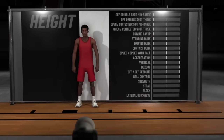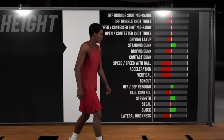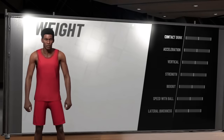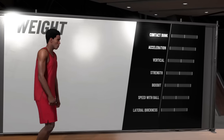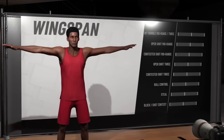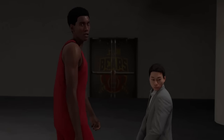Right here you want to go ahead and move his height all the way up to 7'3". Just do it like I'm doing it — y'all going to be good. Now the weight doesn't really matter, do it how you want. You're not really going to play with him seriously, but this is your cash machine. Wingspan — go ahead and make them arms as long as you can.